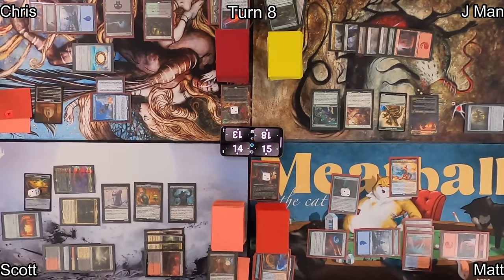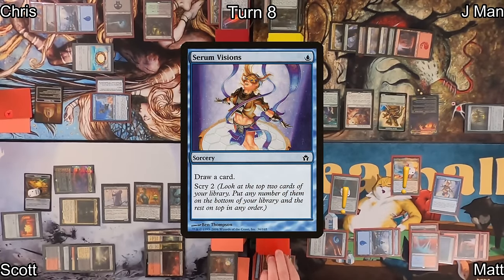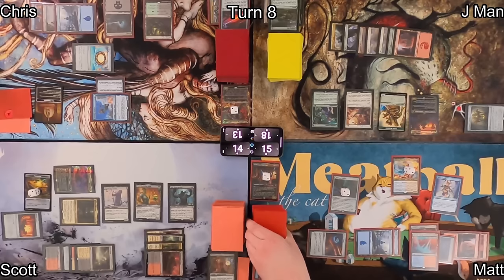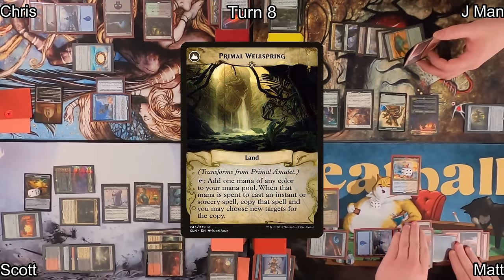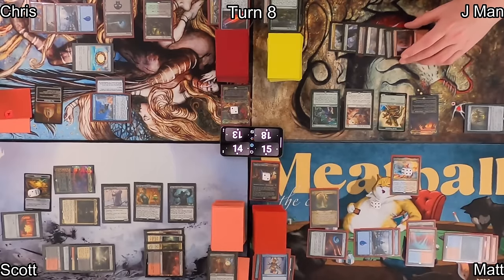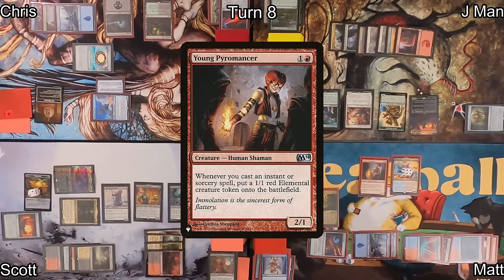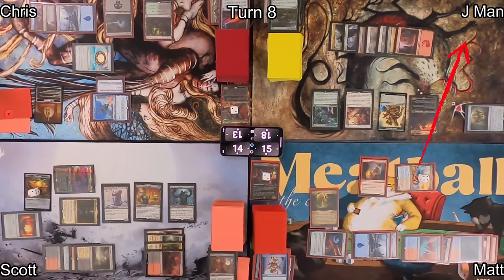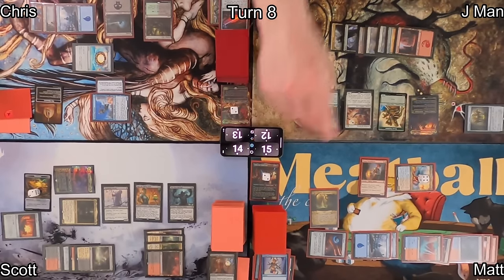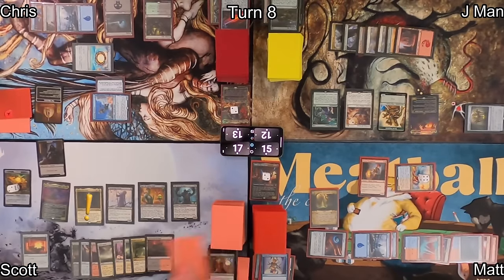Matt casts Finale of Revelation with X equal to four, and Veyran doubles the effect — Primal Amulet gets two counters. He then casts Serum Visions, giving Primal Amulet two more counters for a total of four, flipping it to Primal Wellspring. Serum Visions resolves. He casts Young Pyromancer to start making elementals, then moves into combat at J-Man, bringing him down to 12 life.